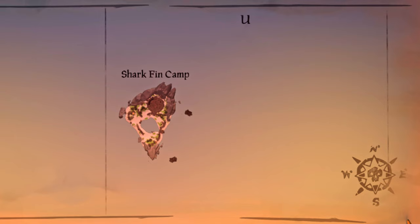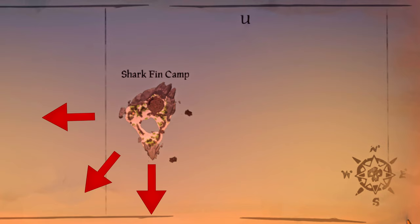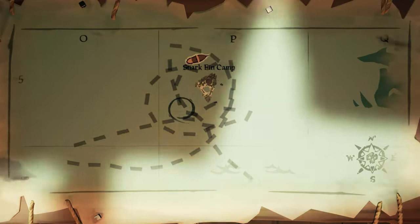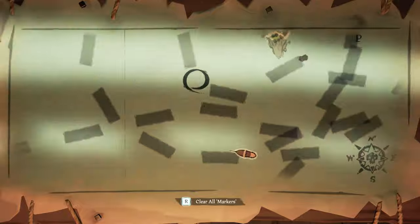Knowing how close to the island you should start your circle is the most important part, and I've found that these places are good spots. The ship always drifted off towards the west, southwest, or south directions with each new loop it made. So I think it's best to start pretty close to the island on the southwest corner. If you start there, usually the ship crashed somewhere on the northeast side or east side — but not always.